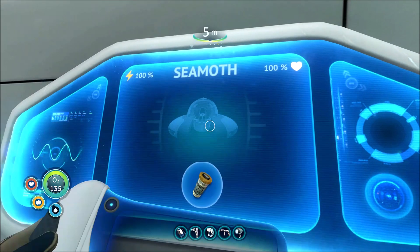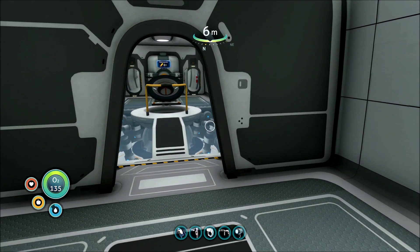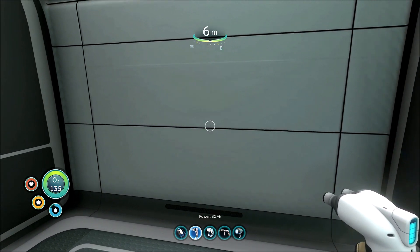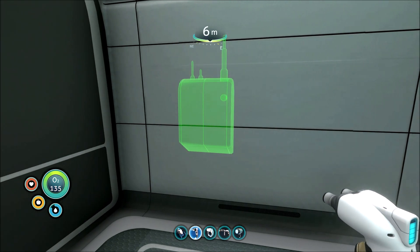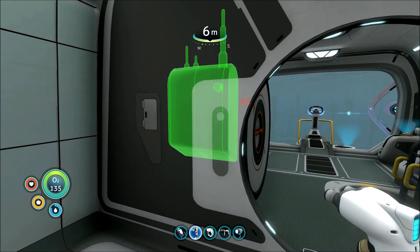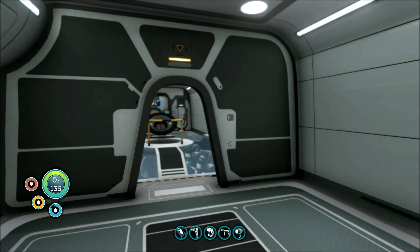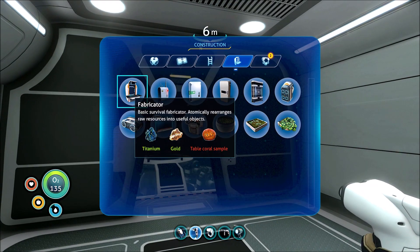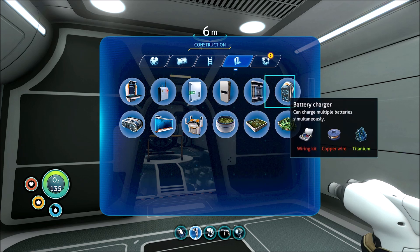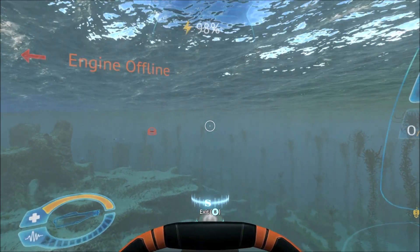Oh, you can access the upgrades here too? Oh man, this is cool. Can I build things in here? I can — this is really cool. Let's build a radio. I need fiber mesh. I think we'll be okay without that for now. We'll do that when we come back. I just want to take this out for a spin real quick.